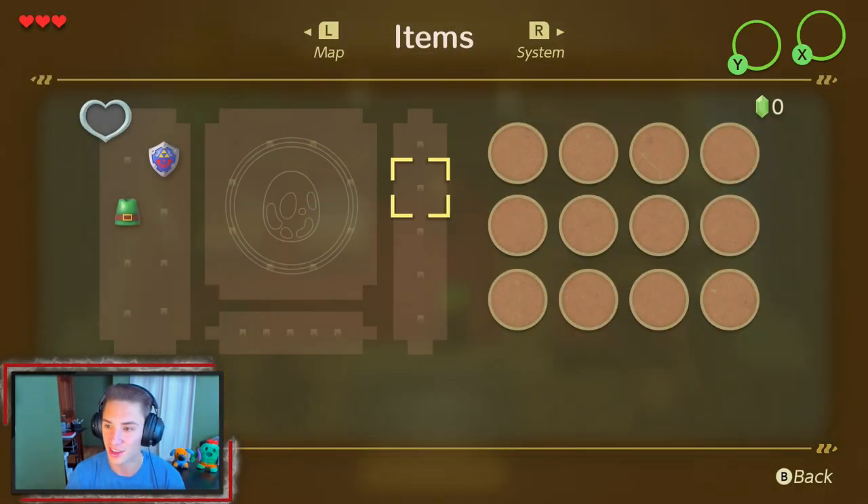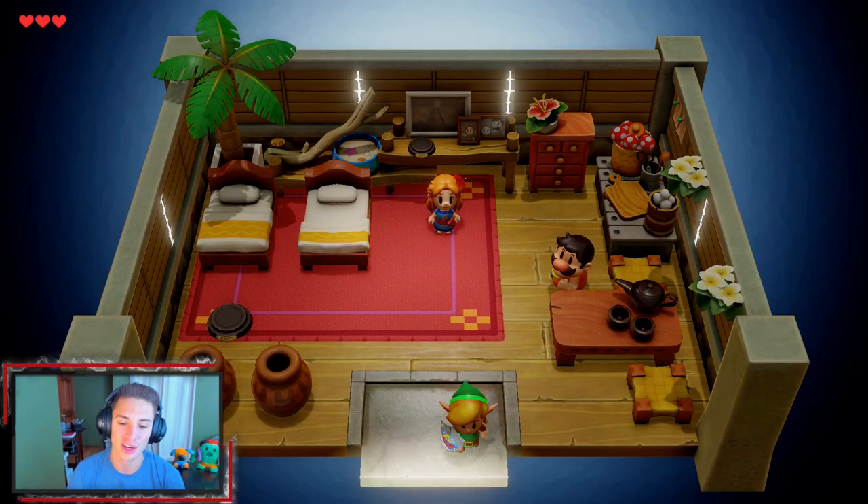Look at all the stuff we can collect. This playthrough will be 100% - we've got to collect all the seashells, there are 50 of them I believe, and then we have to collect all the heart containers which is 32, and all the collectibles and everything. So it's going to be pretty nice.